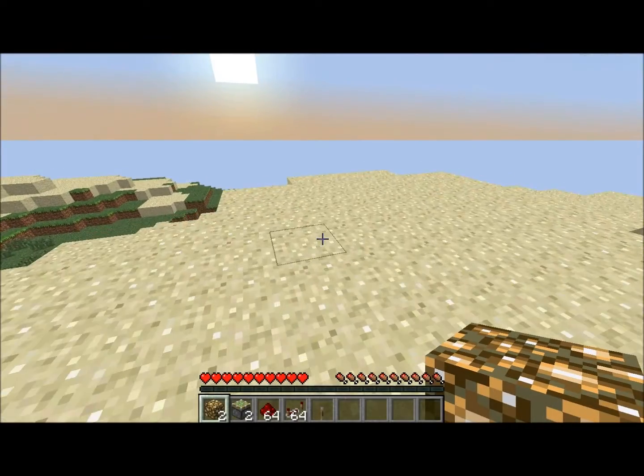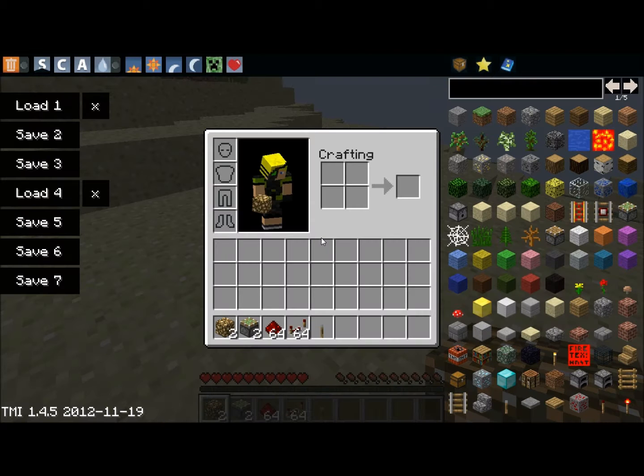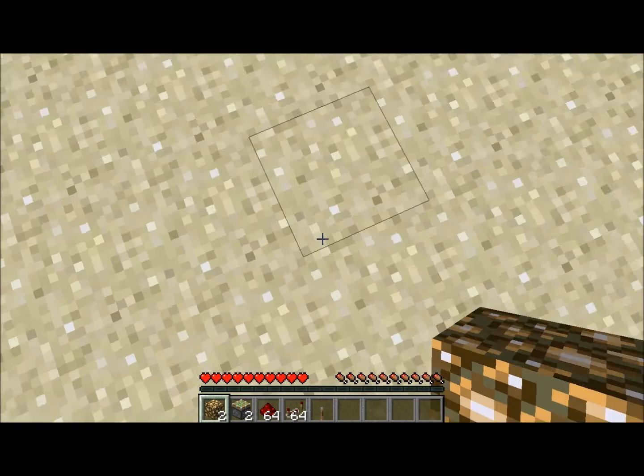Hey guys, welcome back. Today I'm going to be showing you how to make a vanilla x-ray machine. All you're going to need is two glowstone, two pistons of your choice — it can be sticky or regular — some redstone, some repeaters, and a lever. So let's get started.